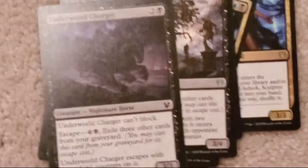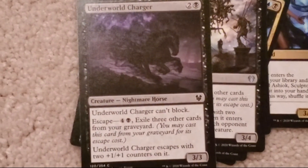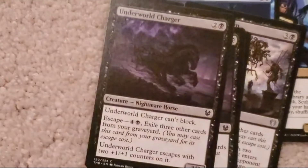Underworld Charger: two colorless, one black. Three, three. Underworld Charger can't block. Escape: four colorless, one black — exile three other cards from your graveyard. Underworld Charger escapes with two plus-plus counters on it. There's three of those.